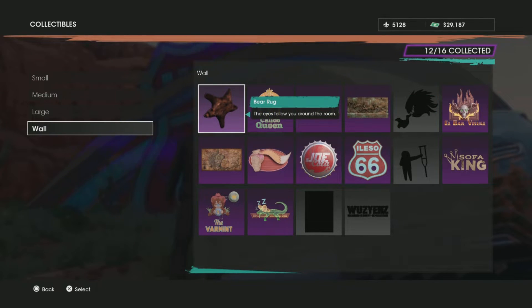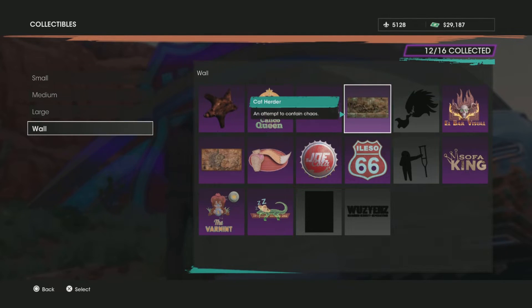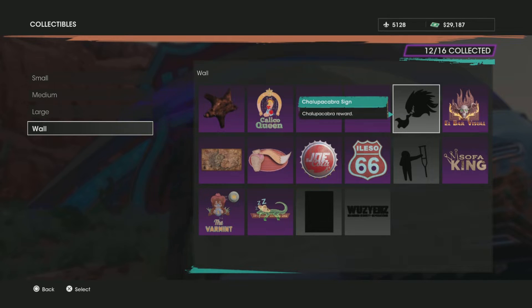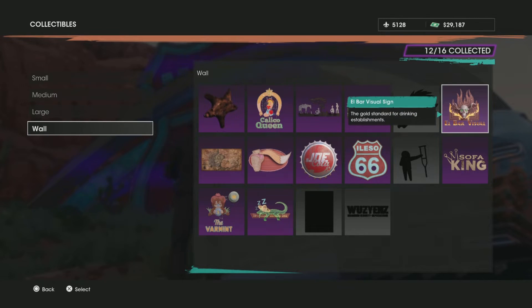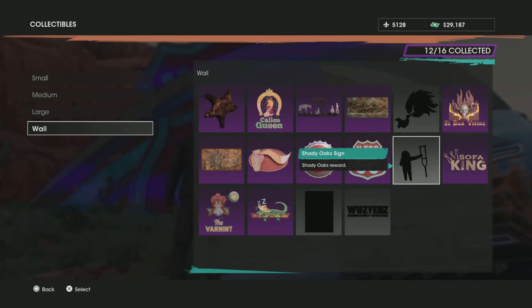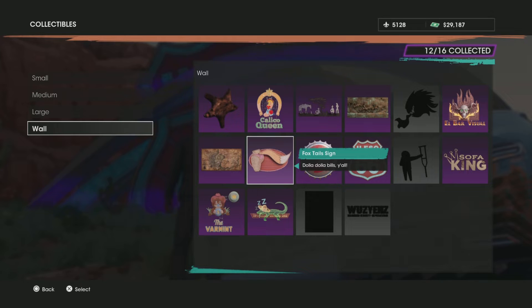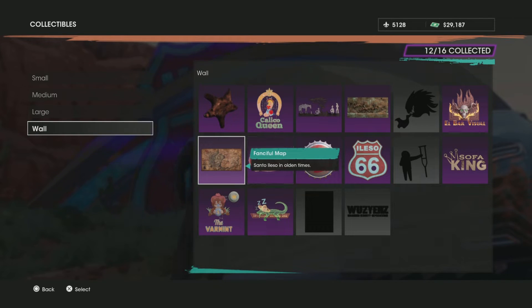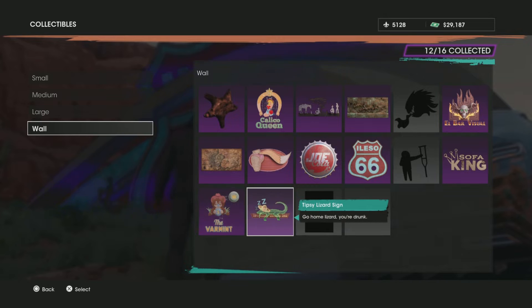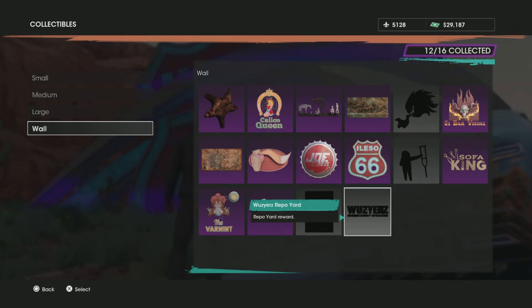Let's go over all of them: the Bear Rug, the Calico Queen sign, the Campfire Silhouette, the Cat Herder, the Chupacabra sign (unlocked in-game), the L Bar Visual, the Sofa King, Shady Elk (unlocked in-game), Route 66, Joe Cola Soda, the Foxtail sign, the Fanciful Map, the Vormant, the Tipsy Lizard sign, the Winning Poster (unlocked in-game), and the Repo Yard reward as well.